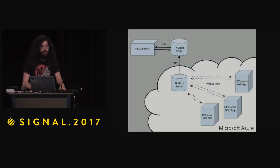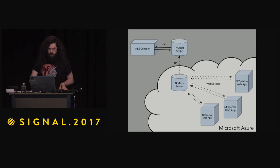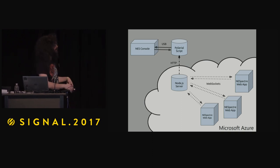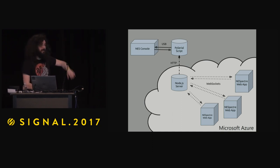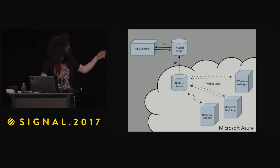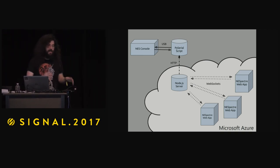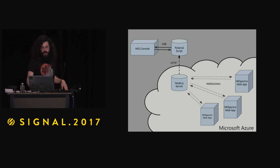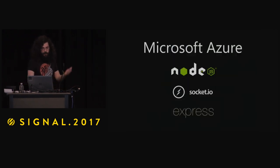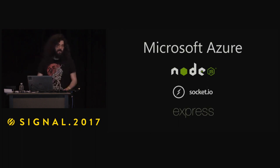Since then I've been getting a lot more into web development. The architecture of the whole system basically comes down to: I explained the NES console, speaking USB to Pi via serial script, checking this Node server — and all of you are the web apps. This is running on Microsoft Azure. Using Socket.io wrapping web sockets, you're all able to interact and tell the NES what RAM it needs to write. We like to say you're the actual ghosts. The stack is Node, Socket.io, and Express serving the web page, all running on Microsoft Cloud.